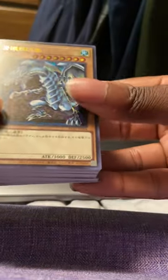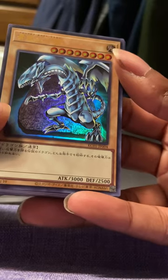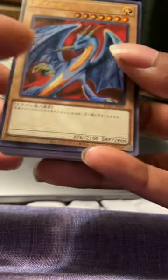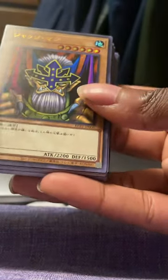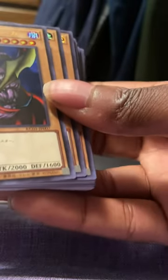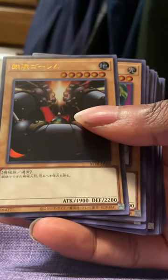We got another Blue Eyes White Dragon in here, which is pretty cool. So we got four Blue Eyes White Dragons in the set together. Definitely getting that graded as well. We have the Mighty Hayaozan-Wu — the Judge, man. What else do we have? We have Sword Stalker. We have Steel Ogre Grotto number two.